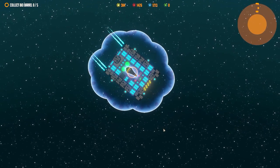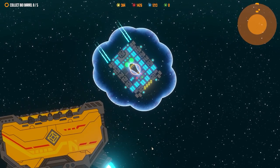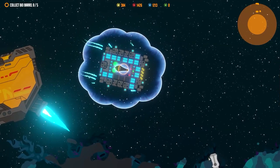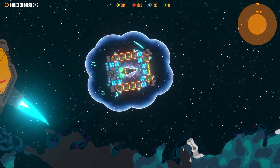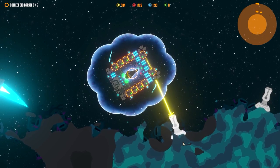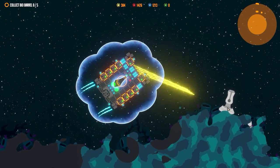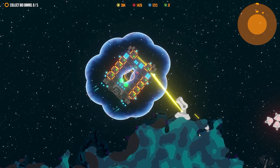Let's go down to this planet which contains some bio barrels. Shields are up, we're going down. This thing is power hungry, but watch this — there should be one right here. Let's turn this on — and bam, we are invincible! Let's just destroy you there.